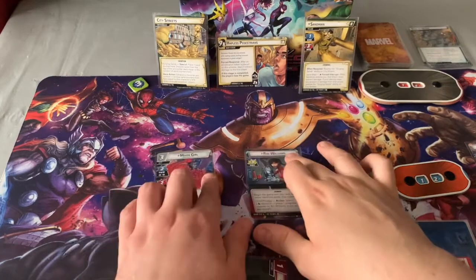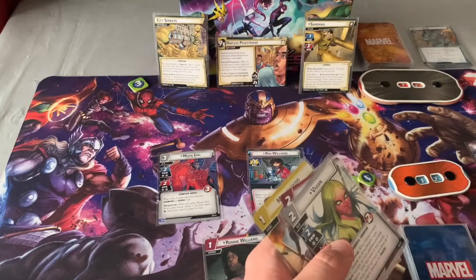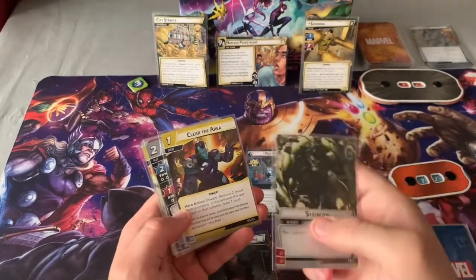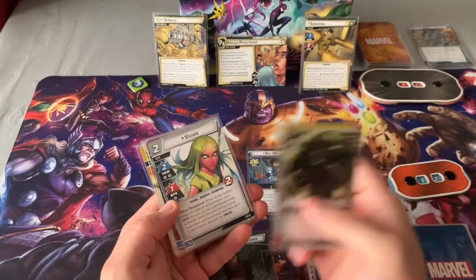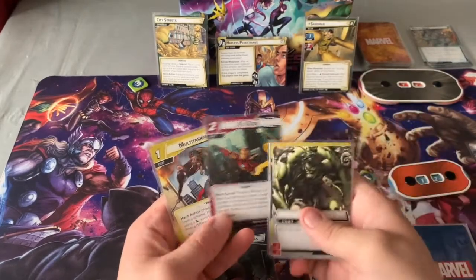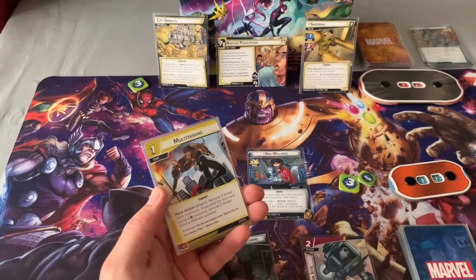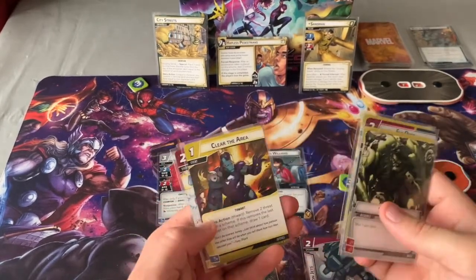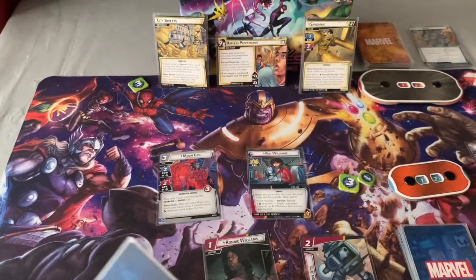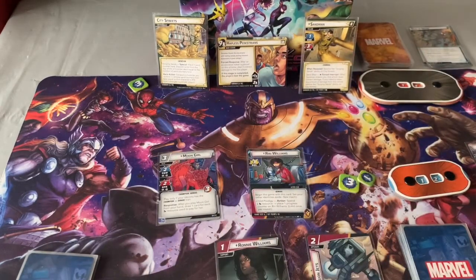I discard and draw seven cards because of that card I just played. Strength, Clear the Area — going to be great later. Vivian's a good card for removing attachments. Fly Over moves more threat if I get bad boost icons. Multitasking — two threat from the scheme using mental resources, which we have a lot of. Two from another scheme, and Clear the Area again for damage. This deck is pretty much covered for any situation. The justice build is great for handling any kind of threat.